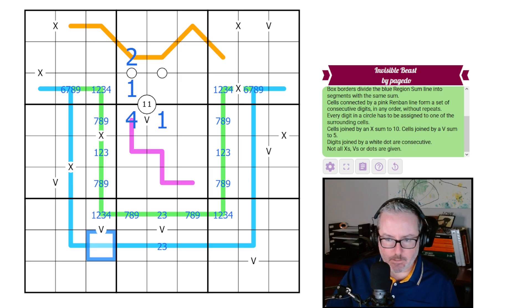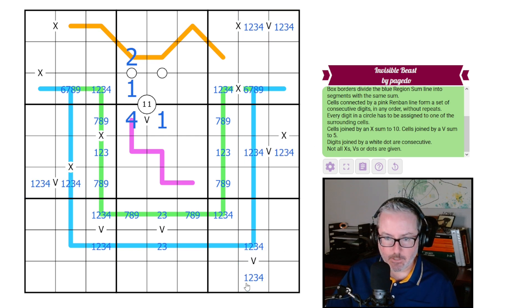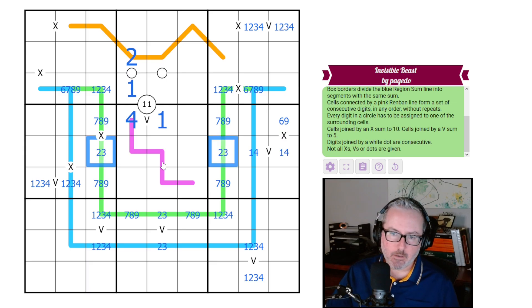This is a one, two, three, four group, so we actually get a quad on low digits. Let's fill in all our V's — ones, twos, threes, and fours — and we get a couple of quads in multiple directions. Where does the four go? It goes in one of these two, so this is a one-four pair, which means these are not ones. This is six or nine.